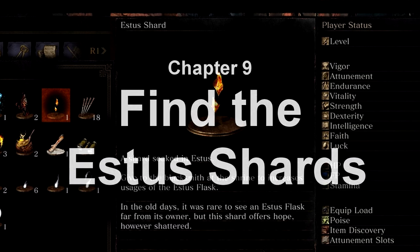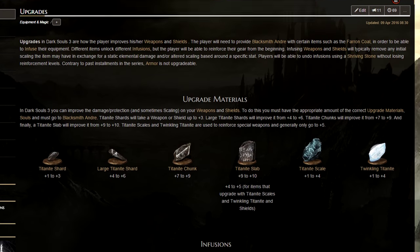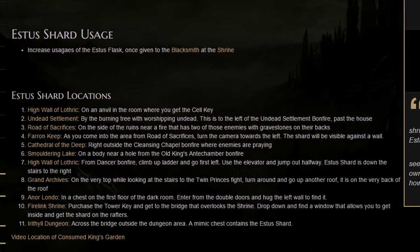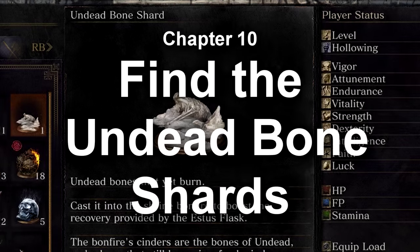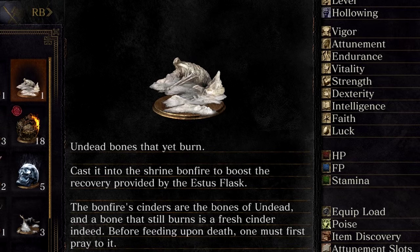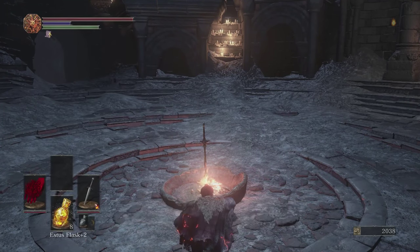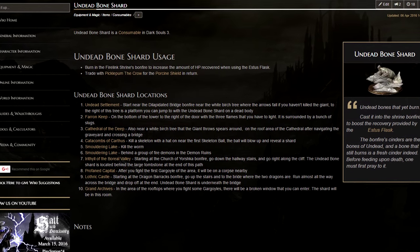Find the Estus Shards — the item that increases the amount of flasks that you can carry. They are now an upgrade material that you can hand to Blacksmith Andre. Check out the locations for Estus Shards on the wiki as you play to make sure you don't miss any, as you will be happy to have more. Find the Undead Bone Shards — the item that increases the amount of HP you regenerate when drinking Estus. You must bring and burn this item at the Firelink Shrine's central bonfire to upgrade your Estus performance in all regions.